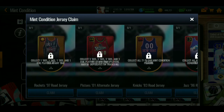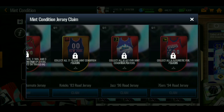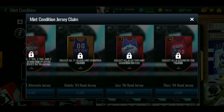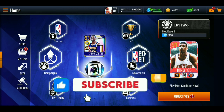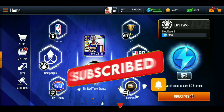There's more — collect one 81 and one 91 to unlock some jerseys. You can unlock a Sixers jersey, a Jazz jersey, a New York jersey, a Pistons jersey, and a Rocketss jersey. I want to see an old classic Lakers jersey — that would be insane. Anyway, that's the full breakdown on the new Myth Condition promo. Make sure to like, subscribe, and hit the bell!